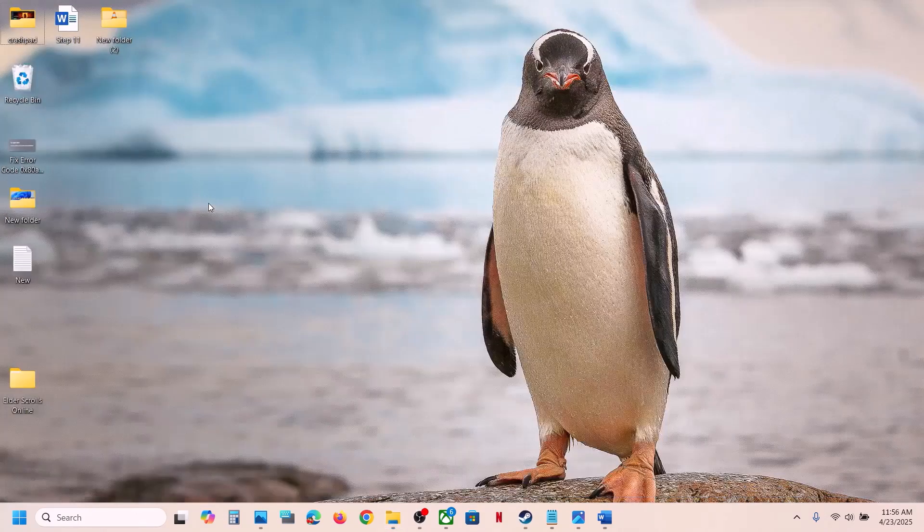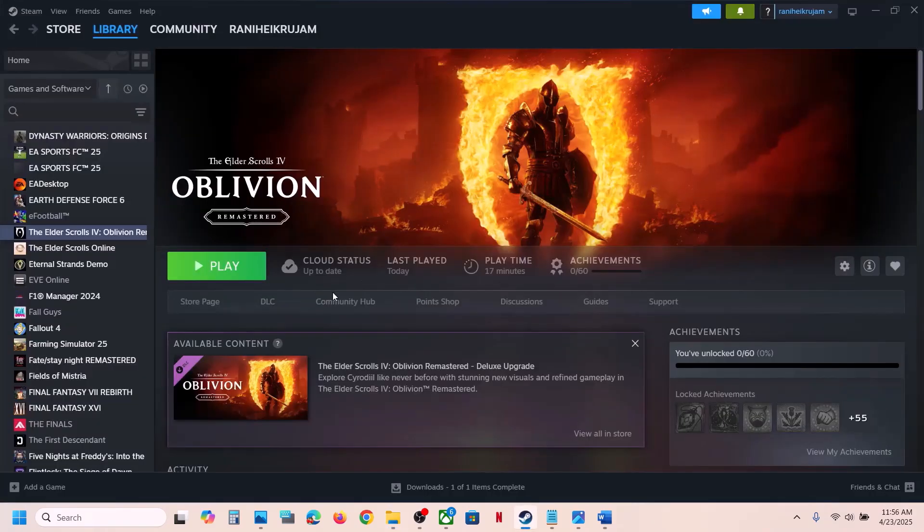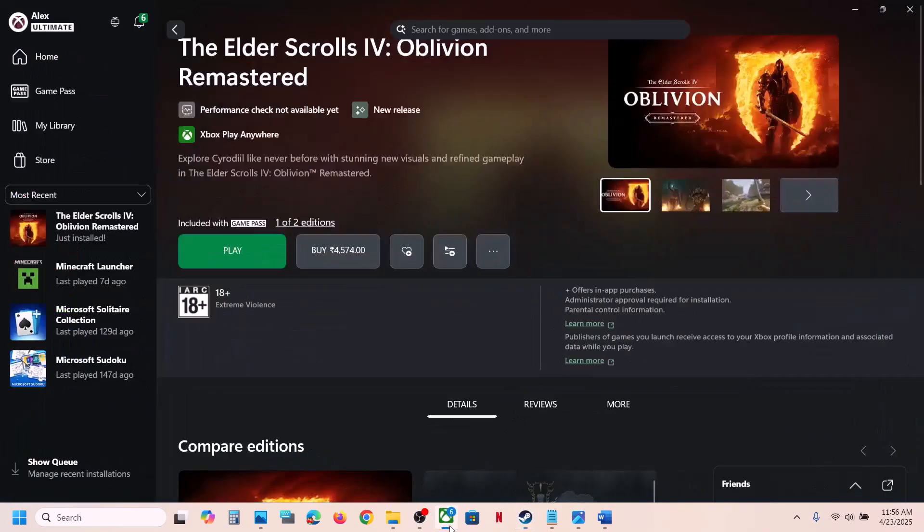First, copy the file to create a backup. Once you have a backup, you can rename it — for example, add .old to the end — or you can simply delete it. If you face any problem, you can restore the original file from the backup. After renaming or deleting it, launch the game and check. This has worked for many players.